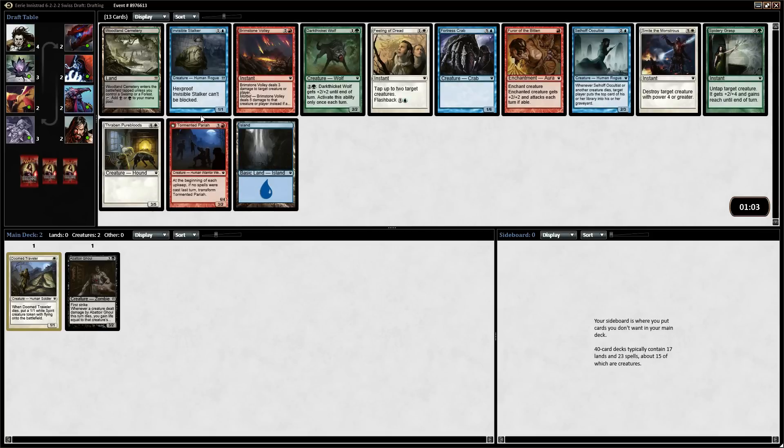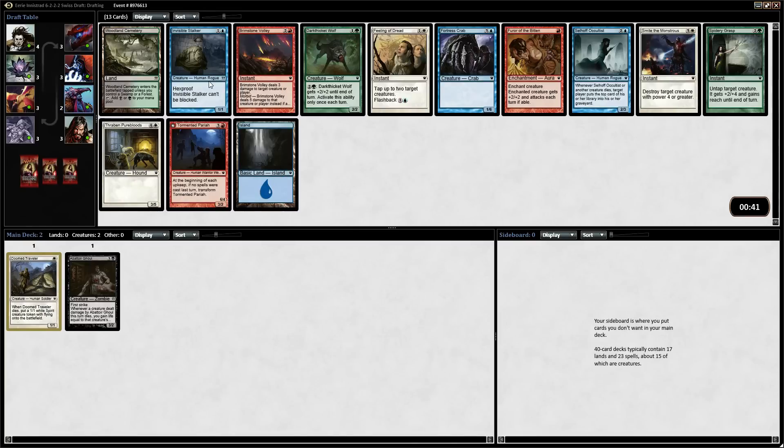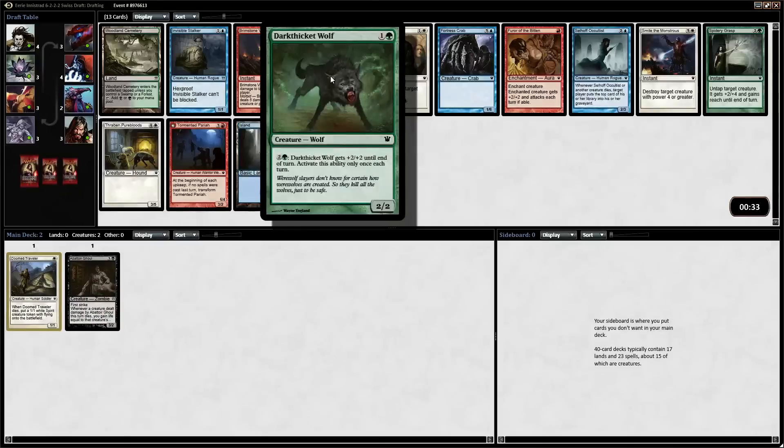I have a Woodland Cemetery now — I'm really kicking myself. We could go into it, but I wouldn't take it this quickly. Brimstone Volley and Invisible Stalker — both of them are extremely good. Invisible Stalker is probably the best uncommon to pick in the entire set because you can hook it up with a lot of cards. I can't remember where Spectral Procession is, if that's in Dark Ascension. There's Fear of the Bitten you can put on Invisible Stalker. Now I'm really wishing I would have taken that Snapcaster Mage, but this is a tough pick. The Dark Thicket Wolf is really good.